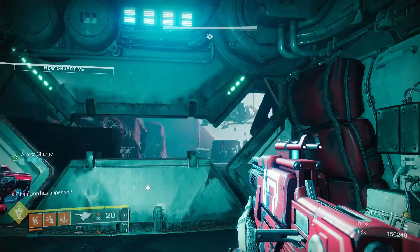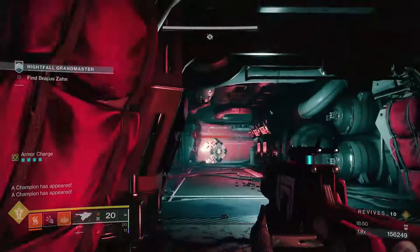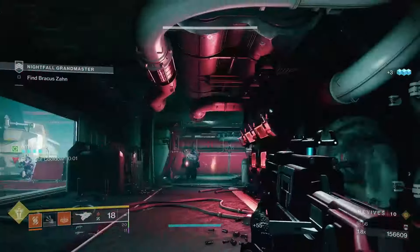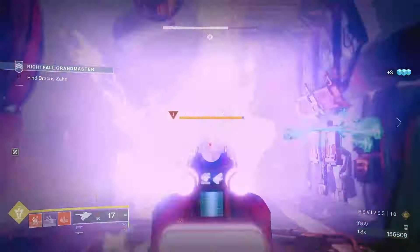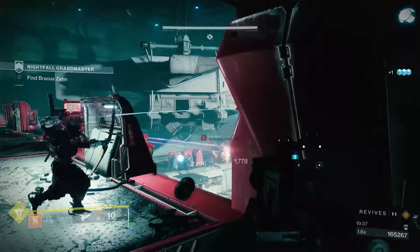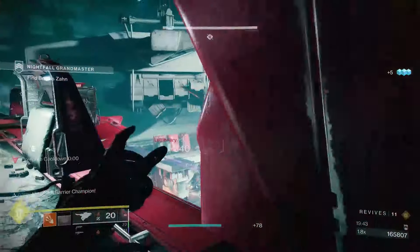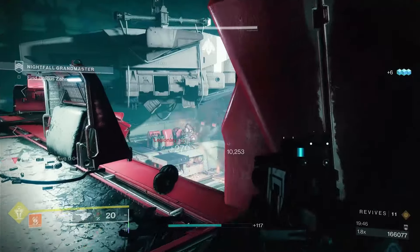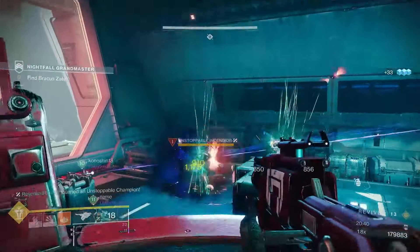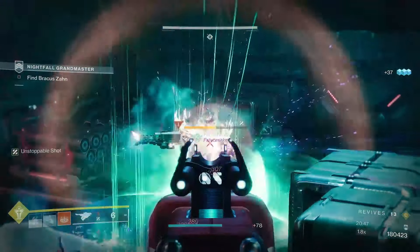Once everything in that room is dealt with, we move on to the first encounter with Brockas-on. After your ghost scans and opens the door, push in — I always jump up to the right-hand side and deal with the champion that can sometimes spawn up there. The Unstoppable champion can be a little picky about where he wants to go. Deal with him, take out the Scorpius turrets, get Brockas-on to move to the next platform, then deal with the two or three Barrier champions. Get Brockas-on to jump up and begin the platform rising — there'll be a spawn of Cabal including an Unstoppable champion.